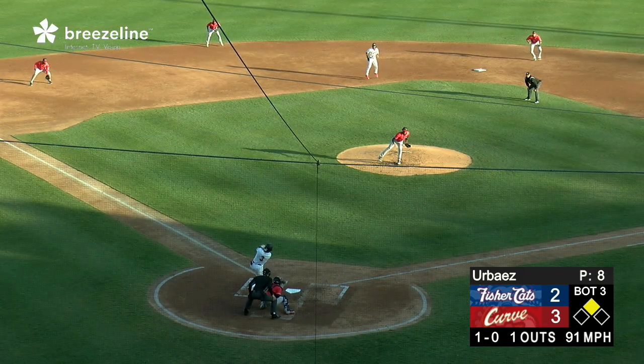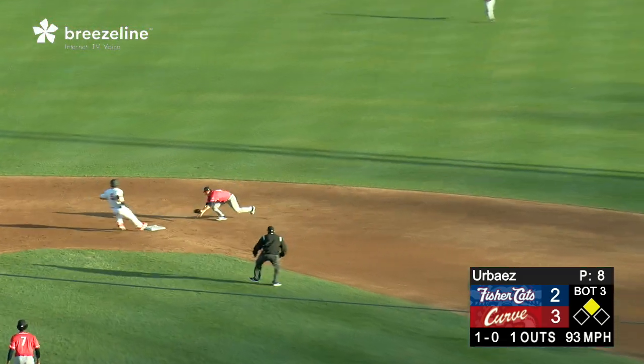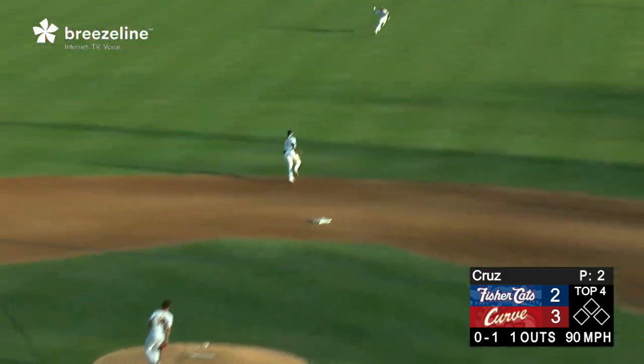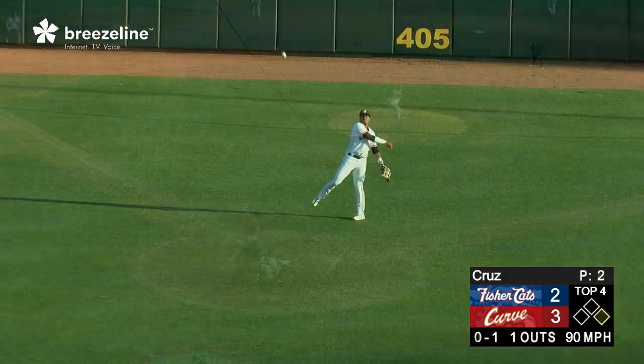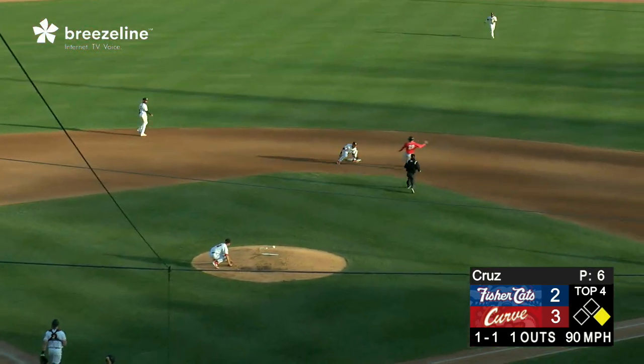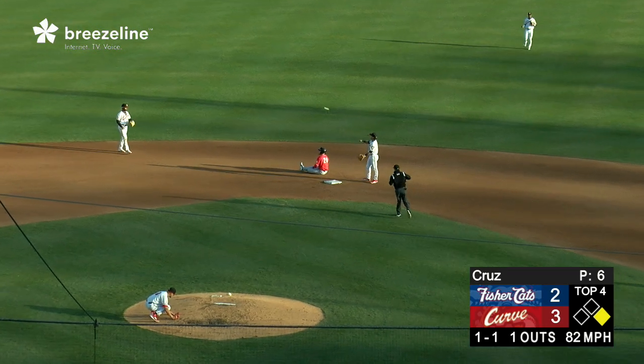Now fires one home — the 1-2 pitch. Figuero lines this one straight back up the middle, it's caught by the second baseman. Next pitch is lined right back up the middle, that's going to bounce down in front of the center fielder. Now another one bounces in front — taking off for second base, the throw comes down in there on target and in time.